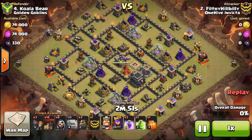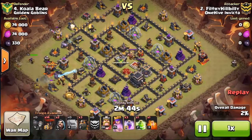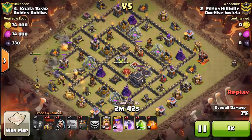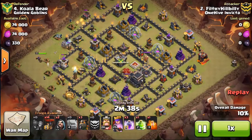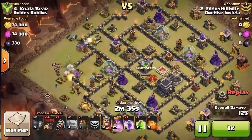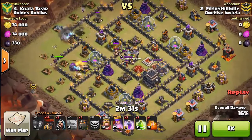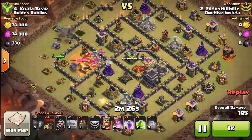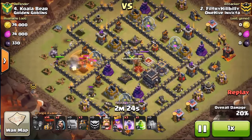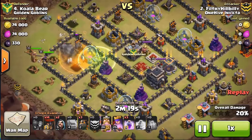He comes in from the left with a shattered and creates his funnel nice and patient with his wizards and wall breakers. He doesn't let those in until he knows those buildings go down. Once that starts moving in, he's going to take out those two air defenses. Wizards are working, CC comes out — no worries, he drops a poison on it. Golem takes a beating but everything's still moving and he still hasn't dropped his king, nice and patient.